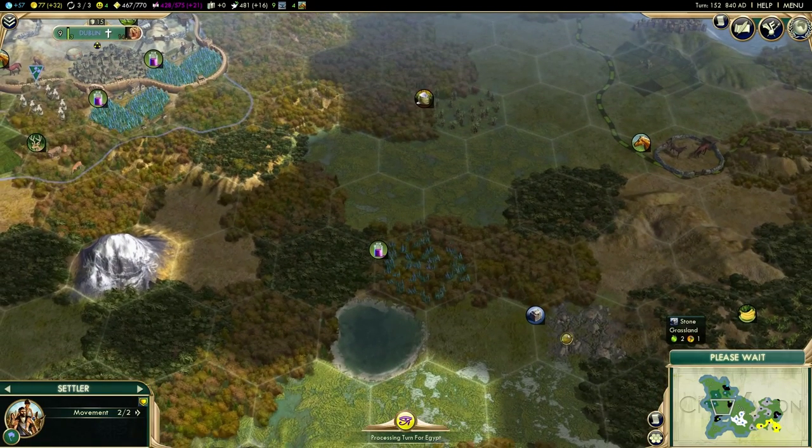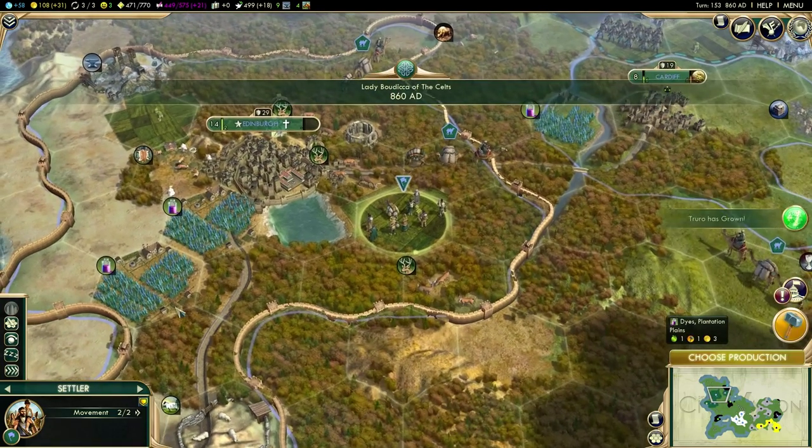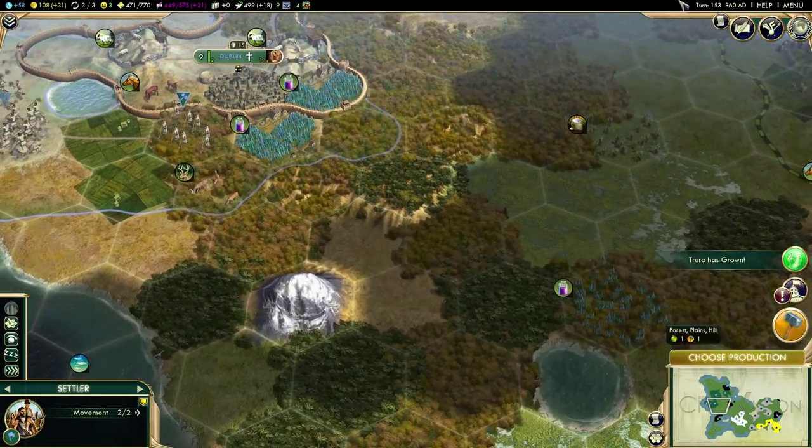I could also do with getting a military unit down there because I heard that Mombasa is under attack this last turn. So it's very possible that there are some barbarians down there, which could be problematic.